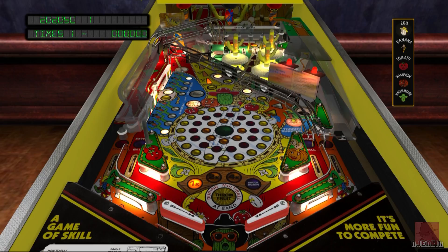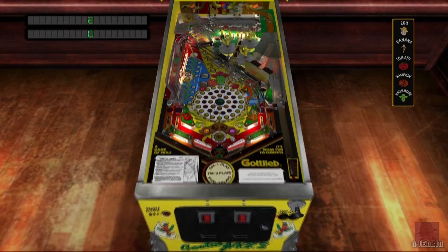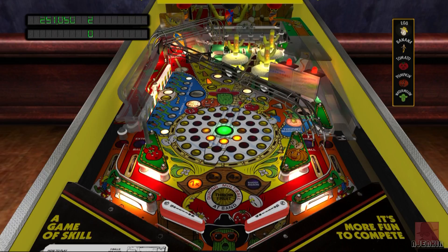Let's concentrate on getting those drop targets. Are they going to reset each ball or stay down? No, they reset after each ball, so you need to complete them within a ball. My favourite table for drop targets is quite a basic table called Big Shot — check that one out. We reviewed that on the PlayStation 3 quite a while ago; very old table, that one.